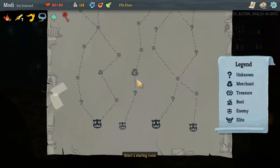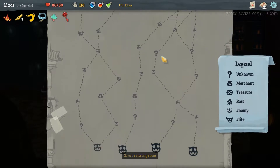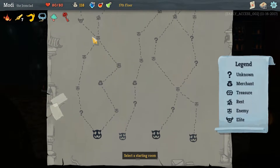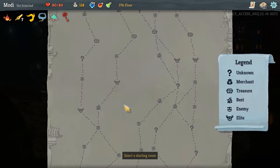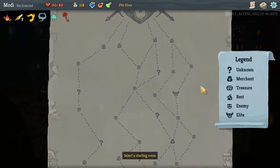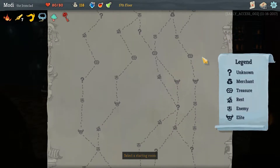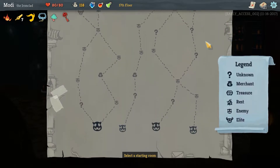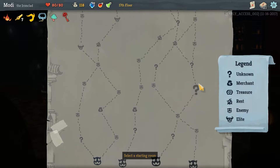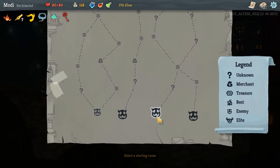So we have 118 gold. We should probably consider a merchant, maybe. Let's go through this route here — this is a pretty straight path though. We have to go through a monster here and a monster here, then we get there and have two more, and then the rest point. That's gonna be a pretty tough spot to rest at. I think maybe sticking to the right-hand path might be the best way to go. So I'm gonna go with this monster here, then question marks, then another monster, then two more question marks, and then we can choose to fight more monsters or go to the rest stop.